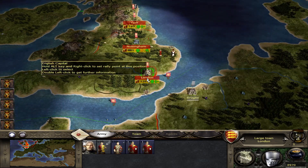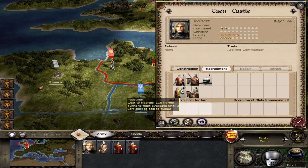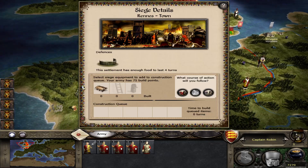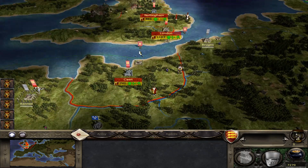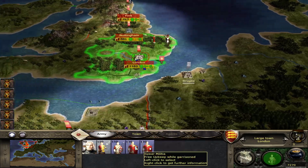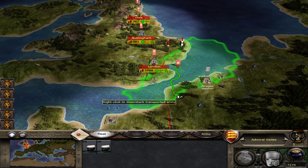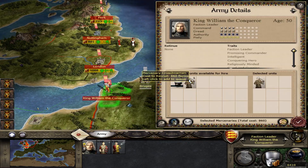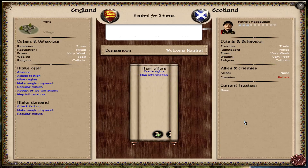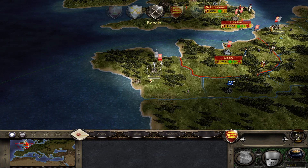Let's have these guys sent down here, and same thing here — just recruit as much as possible. Take this if possible next turn. Do we have anything we can send over? Let's have these guys stay, and let's go over here. Can they recruit something? They can. We will lose a lot of money. Trade rights? Sure. We will attack them though.